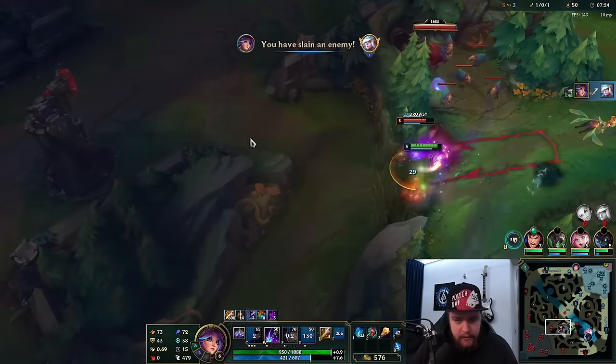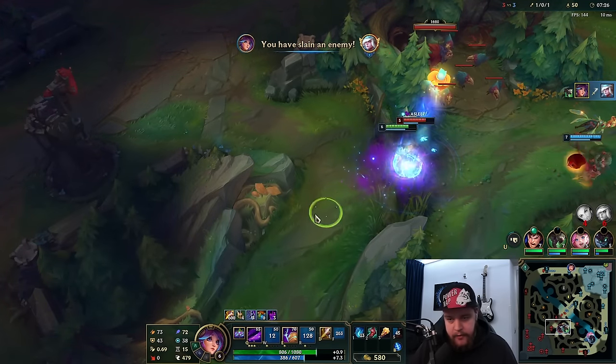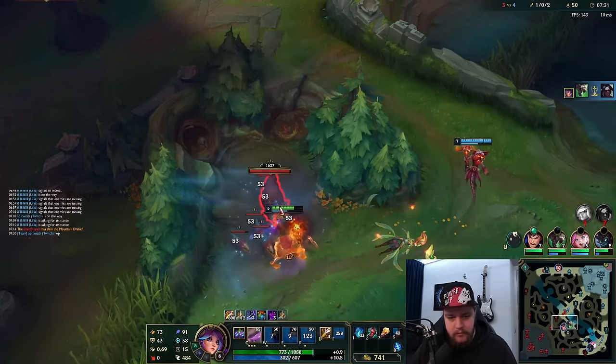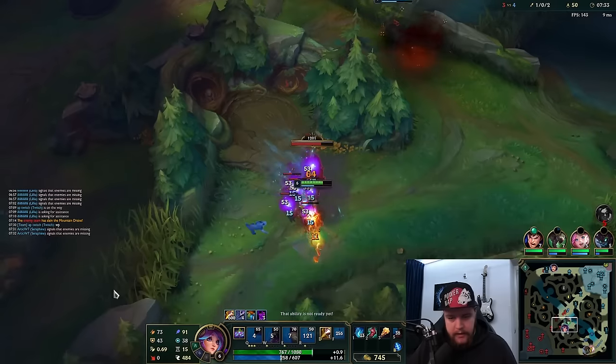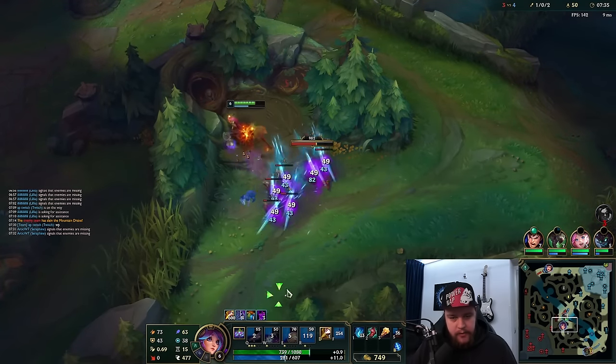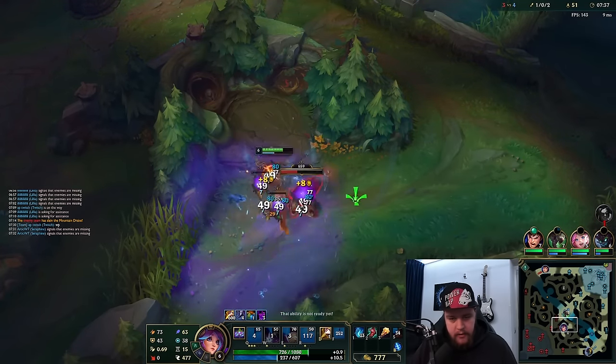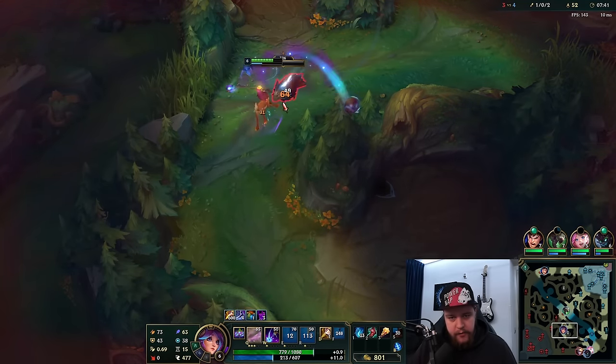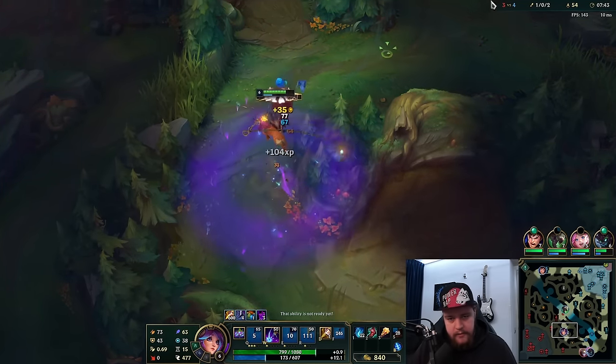We instantly ult off that because we got the level up. Put him to sleep — W first, Q out, then hit the E, and he's dead. Perfectly. That's like the burn take on them right — you can instantly put targets to sleep and get them. I would have liked my team to check the dragon a little bit sooner because they definitely could have prevented the enemy from having it, but that is what it is.